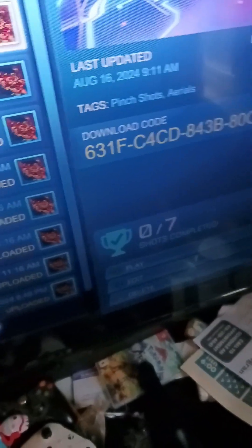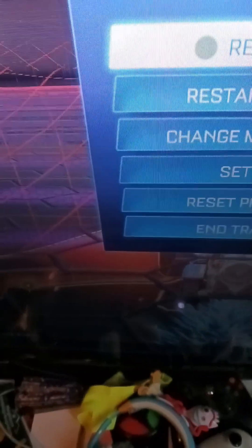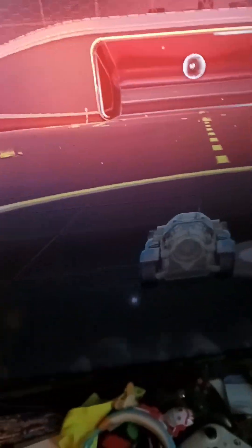Welcome back, guys, into another video. The download code is 631FC4CDH43B80C9. So let me show you what this is. The first one — yes, I'm wearing an armadillo car — you basically have to boost. You might miss, but the ball is right in the net. This is an aerial shot you're basically supposed to do in the air.